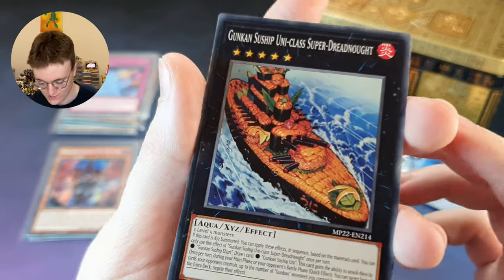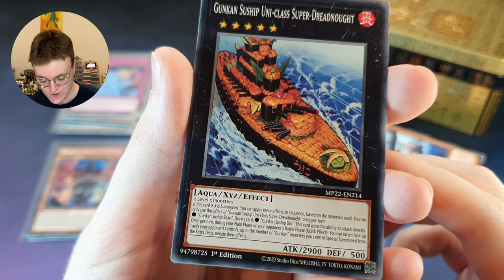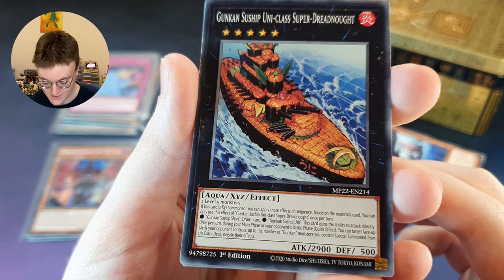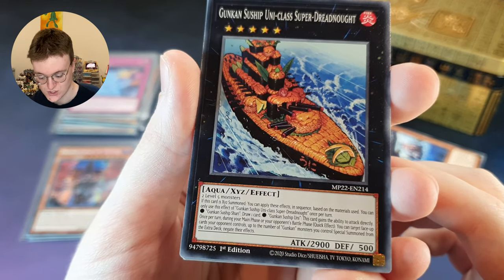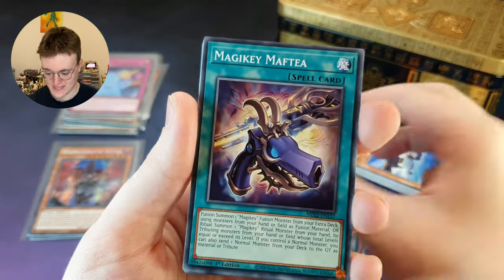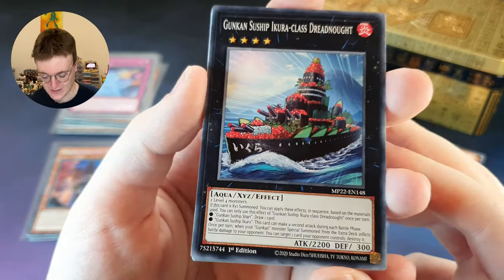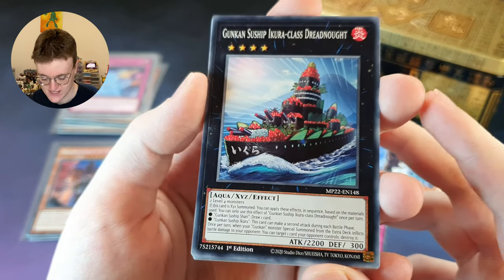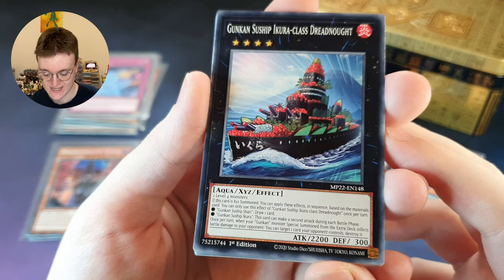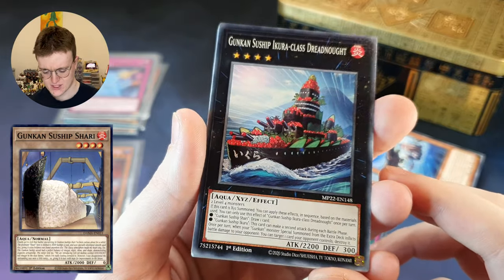Gunkan Suship Uni Class Super Dreadnought — doesn't that look delicious? If this card is XYZ summoned, you can apply these effects in sequence based on the materials used. You can only use this effect once per turn. If you use Gunkan Suship Shaori, you draw one card. If you use Uni, this card gains the ability to attack directly. 2900 attack as well — beastly. Once per turn during your main phase or your opponent's battle phase, you can target face up cards your opponent controls up to the number of Gunkan monsters you control, special summon from the extra deck and negate their effects. I'm hungry. B Trooper Squad — got a few of that one now, going straight in the B Trooper deck. Magiki Maftia — got this one as well. Another Gunkan Suship — Ukura Class Dreadnought. If this card is XYZ summoned, you can apply these effects depending on what was used as the material. If you use Shaori, you can draw one card. If you use Ikura, this card can make a second attack during each battle phase. Once per turn, when your Gunkan monster special summoned from the extra deck inflicts battle damage to your opponent, you can target one card your opponent controls and destroy it. Clearly, this Gunkan Suship Shaori card must be really relevant to the archetype — so many cards seem to mention Shaori specifically.